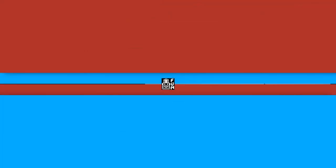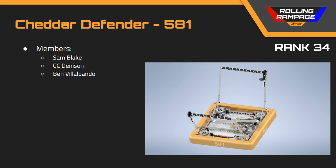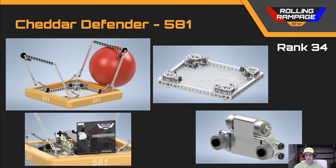Next in rank 34, we've got team number 581, Cheddar Defender. This robot was also very simple. It had intakes on both sides to pick up balls from the ground, which I like because that makes it easier to pick up balls when under defense or around other robots. However, this robot had a swerve drive powered entirely by Neo 550 motors, which will not have enough power to keep it moving — it'll probably move a few feet and then those motors will burn out.